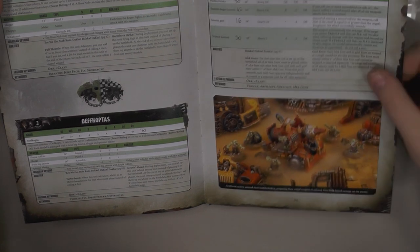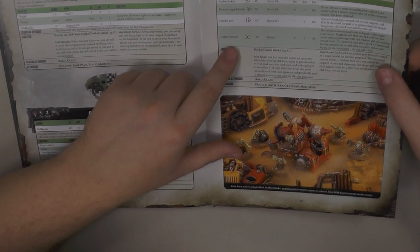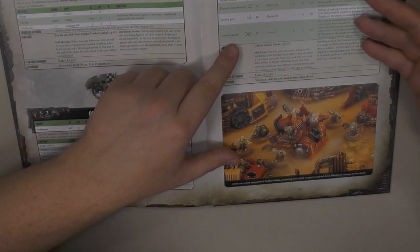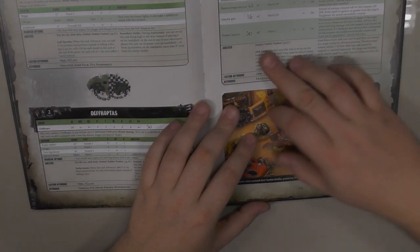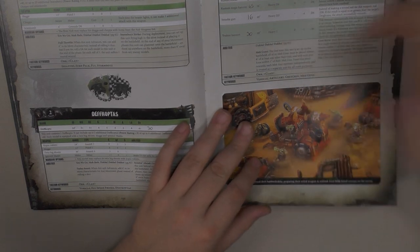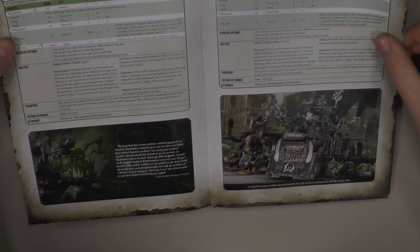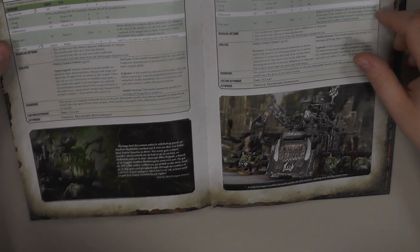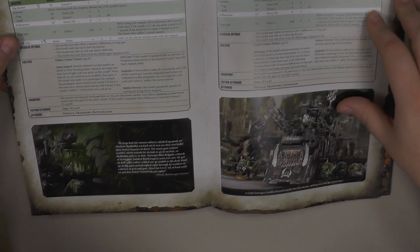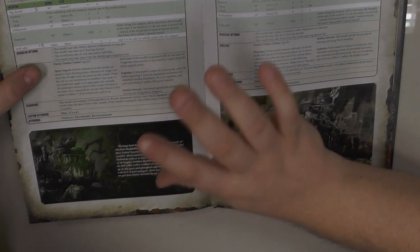Stormboyz as well, a point more. Mek Gunz — the Traktor Kannon is pretty funny because you automatically hit, which is pretty awesome for Orks. But you lose the Dakka Dakka Dakka option and it's only one shot, so still not so good. And my favorite — the Battle Wagon — because it's only 120 points and you can put it in Deep Strike. So it's really good and I would like to place my 15 Tankbustas in it.